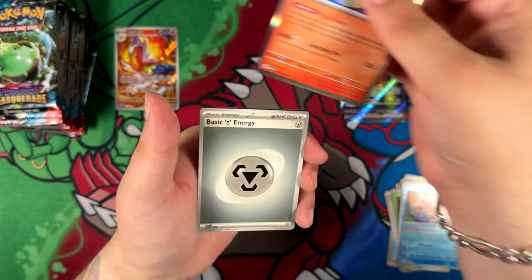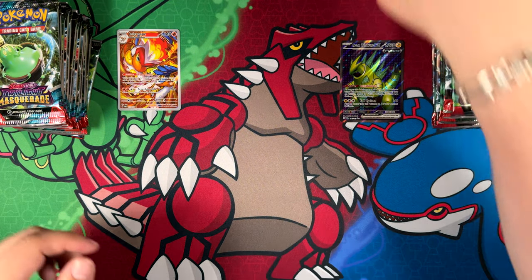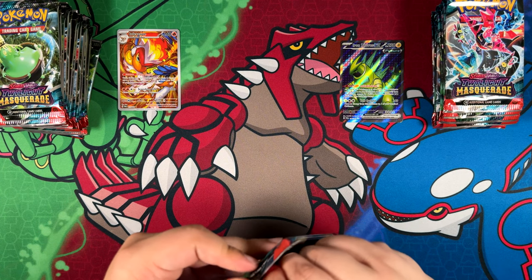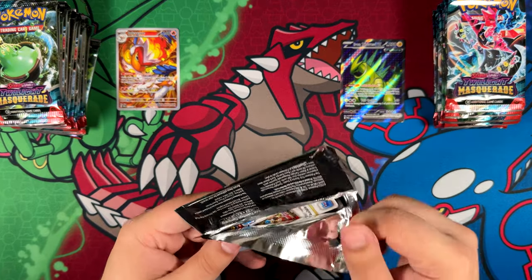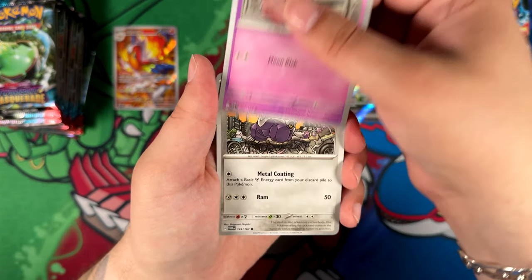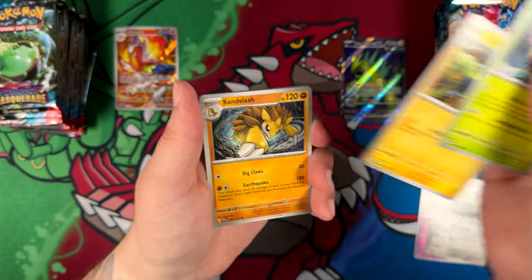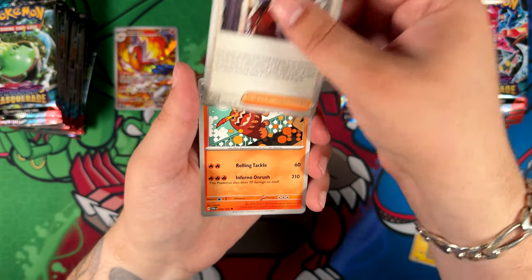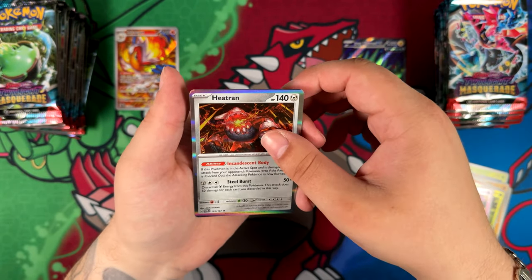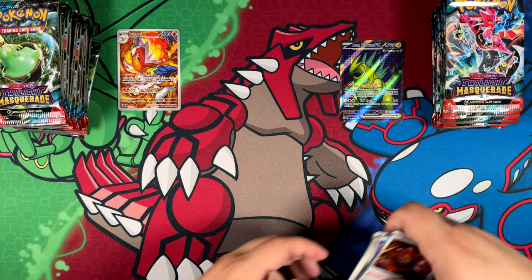Goldeen and an Infernape — fitting to the illustration rare. I keep mixing up the names — illustration rare is the English term and art rare is the Japanese term. Why do I still use the Japanese term? I haven't opened a Japanese booster box in very long — although actually I did open a Shiny Treasure EX box, so I was a little bit lying there. Area Dose, Swirlix, and a holographic Heatran, really cool looking — illustrated by Akira Igawa, one of my favorite artists.